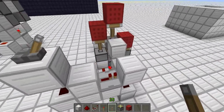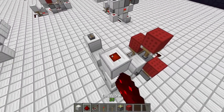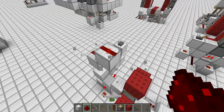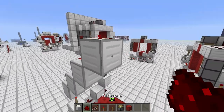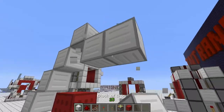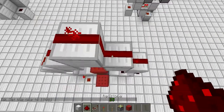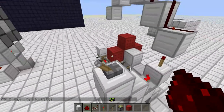Alright, then we want to go ahead and put a torch right here. Put a block on top of that torch. Put a redstone dust. Block. Dust. Block. Dust. Block. Dust. Then we want to bring this trail down again. Alright, let's go ahead and do that, and then let's go ahead and turn this off so the things aren't extended.